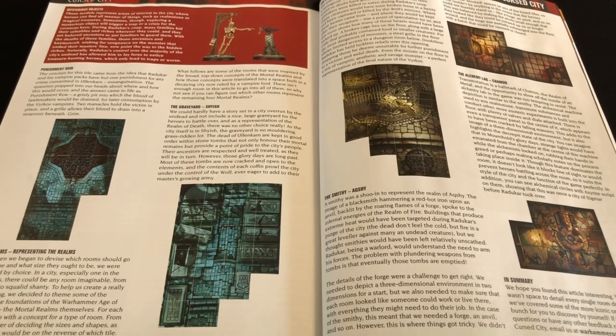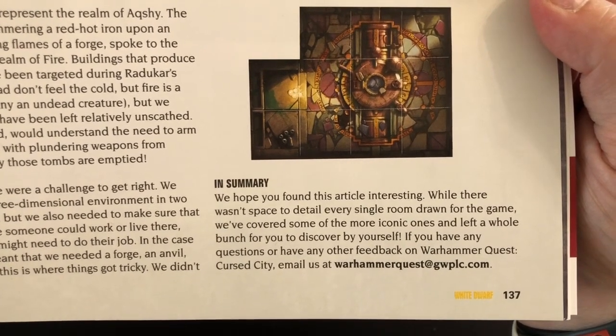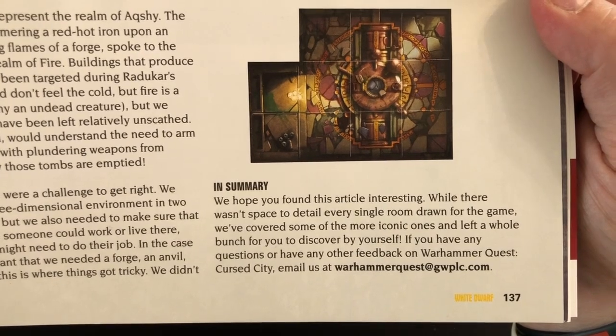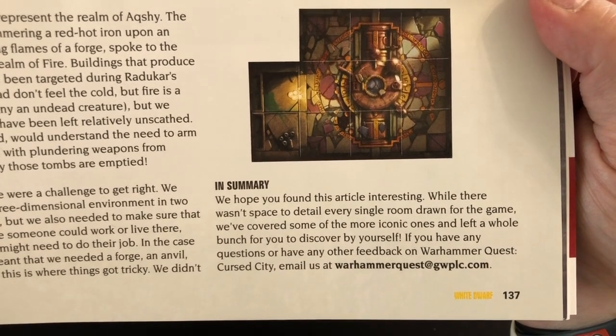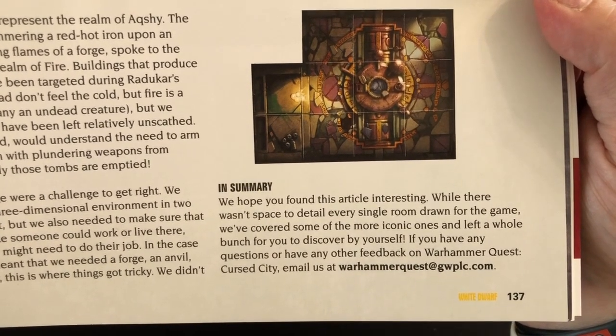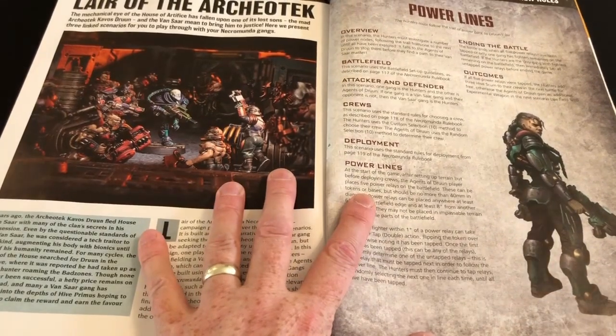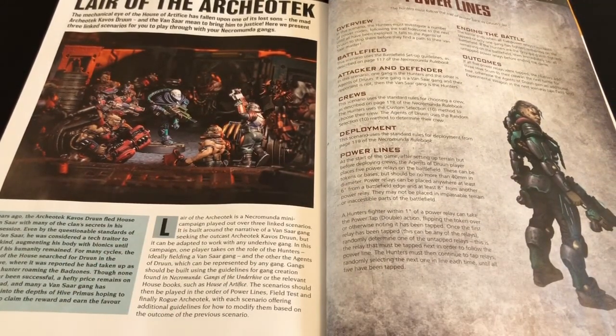I do quite like getting those little glimpses into the thought processes behind the scenes. But really, that's about it — it's a four-page article and quite lightweight. Those few snippets were interesting, but that's pretty much everything, except that Games Workshop are clearly feeling bold: at the bottom of the article it says 'if you have any questions or feedback on Warhammer Quest: Cursed City, you can email your questions and comments to warhammerquest@gwplc.com.' That's a bold move, Games Workshop.